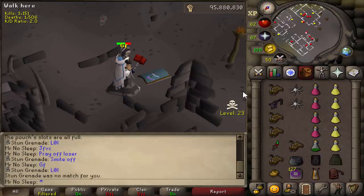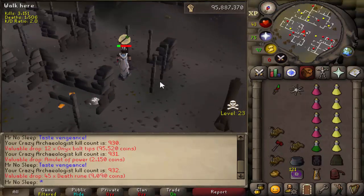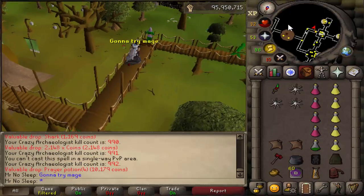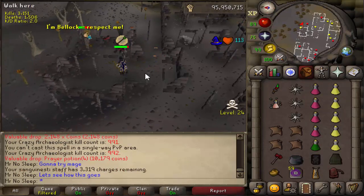Shout out to this iron man who made an attempt on my life and failed dramatically — Dragon Warhammer is always more powerful than the Dragon Med Helm. Shortly after that, I received 45 Death Runes, which is a 1 in 2048 drop. RNG was all over the place. I really think they should add a pet — a little Crazy Archaeologist that just follows you around and screams at you.